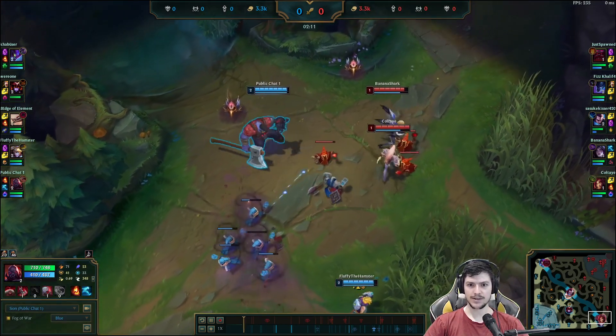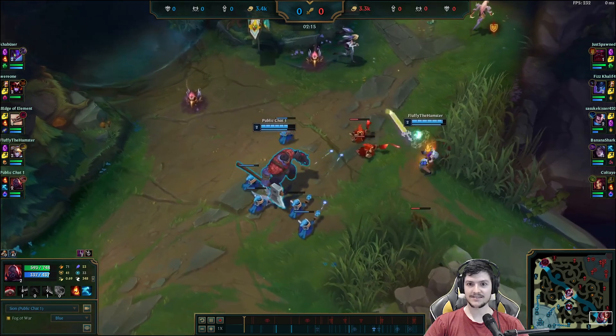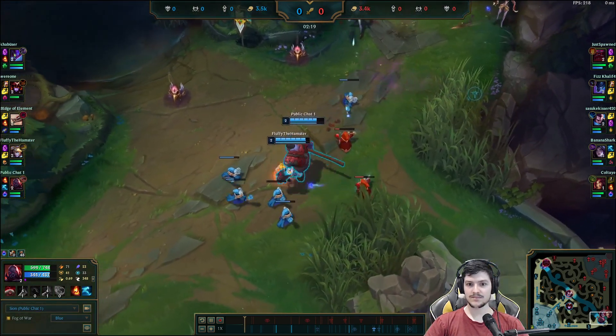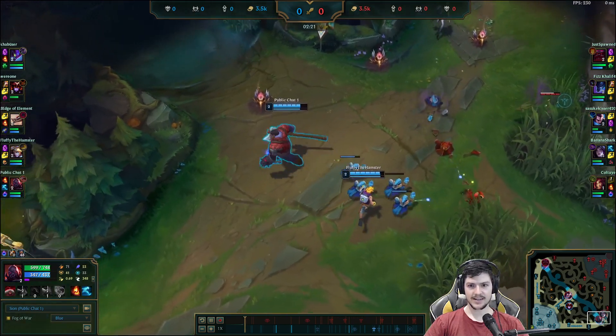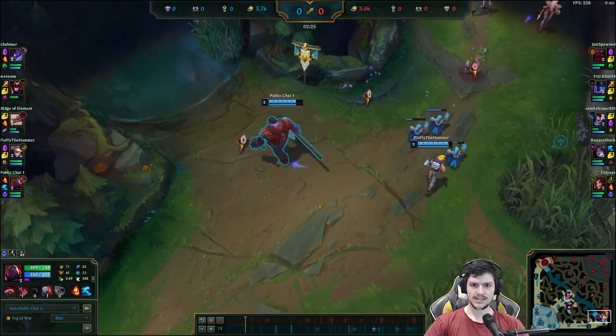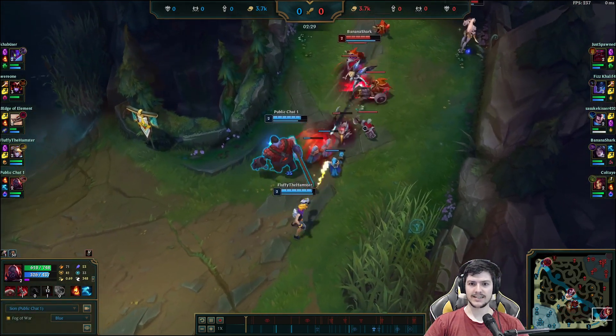Now we're fighting for level 2 — I'm attacking a lot. That's a huge flash already. I think sometimes I go W second against Zyra. Also, if you notice, usually I won't walk on the plants — I keep them up so that I can stack health.